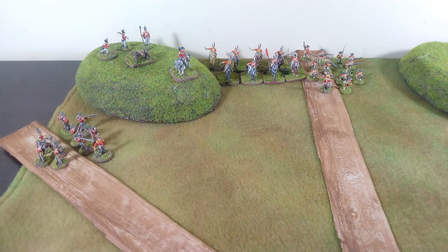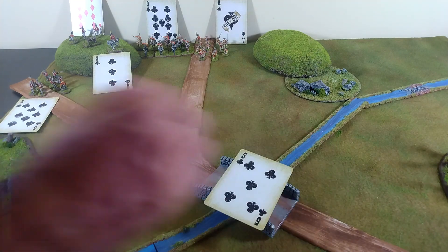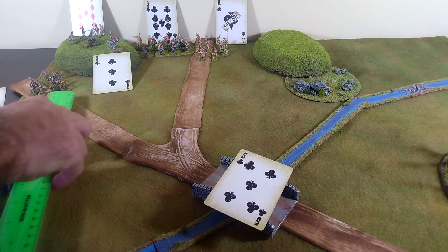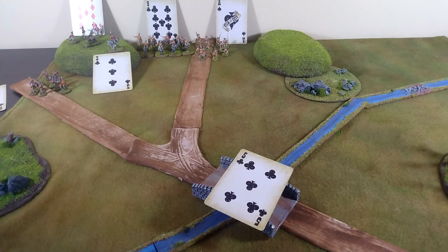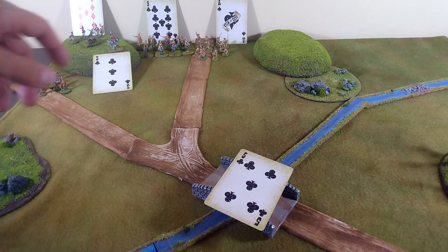What I'm going to do is deal out one card to determine when the opposing force reveals itself. I've taken the liberty of shuffling the cards, dealing them out, showing you who's going to go when. As you can see, our opposition force is going to appear on the bridge on the five of clubs, giving our British boys time to move.